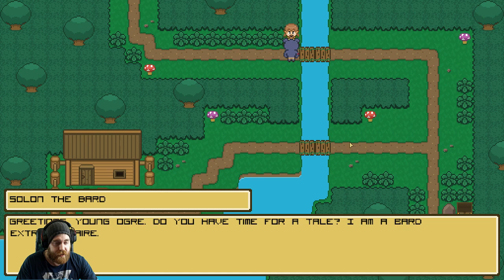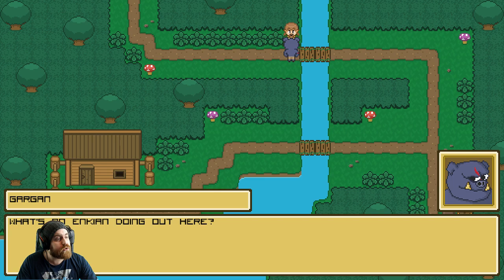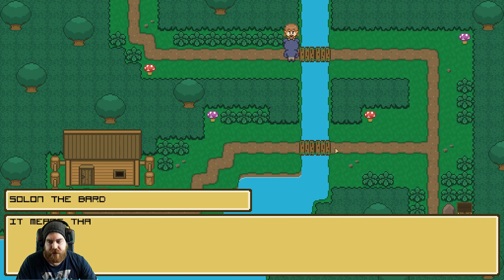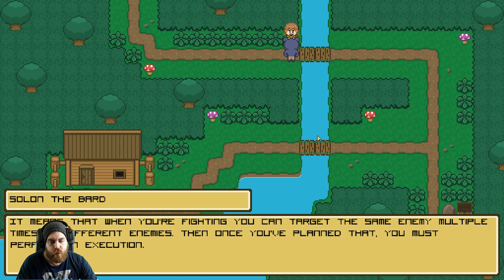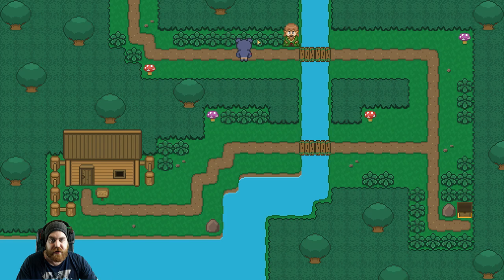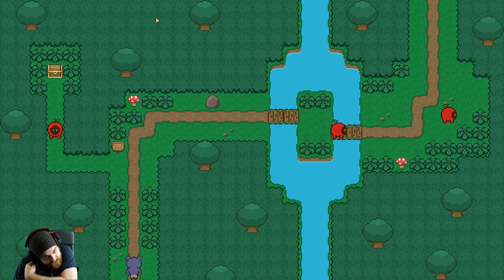Greetings, young ogre. Do you have time for a tale? I'm a bard extraordinaire. What's an Enkian doing out here? Oh, Enkians are human. I'm excited for it - very curious to see what it's about. Sure, sing me a song - it better be good. When you fight, young warrior, please line up your attacks - then you will execute at once and never look back. That means when you're fighting you can target the same enemy multiple times or different enemies, then perform an execution. I'm working on some new tunes about status effects too. I wish singers in real life would do that - like a song about how to do your taxes.